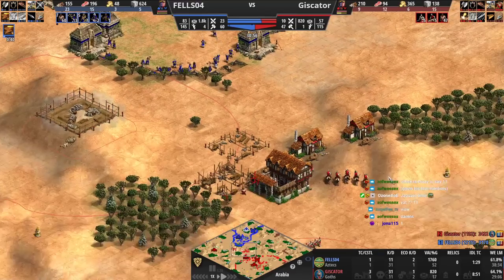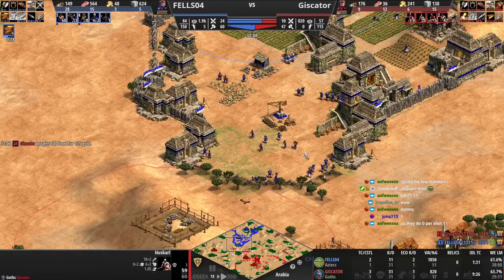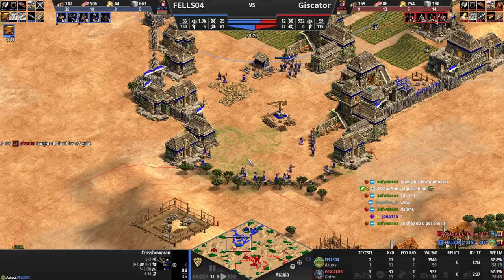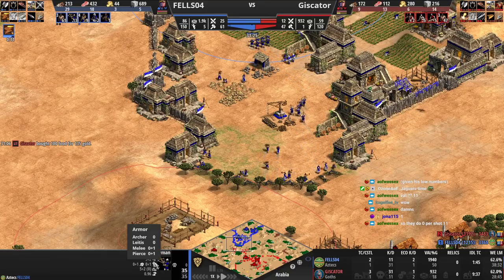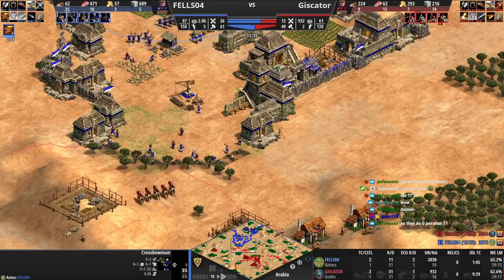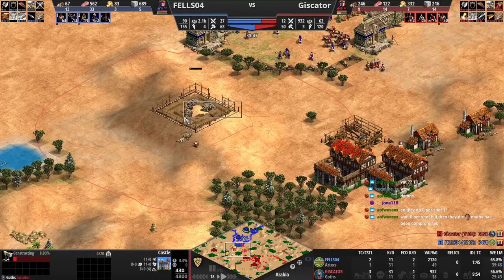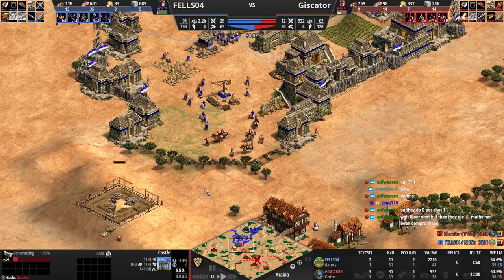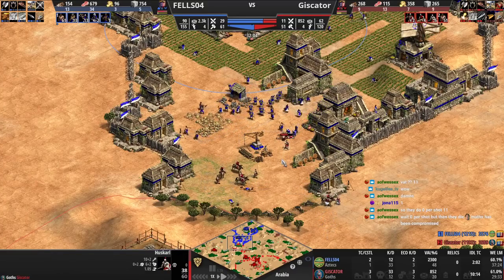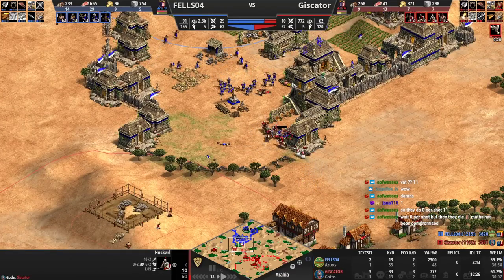Attack is okay. How much bonus damage do these guys have again? Six. So these guys are doing 18 damage per hit to the crossbowmen right now. With plus-one armor, you negate the plus-two attack. But if he has plus-two attack and you don't have armor, he's two-shotting your guys. Our castle should have been on this hill, because securing this area would have been good.